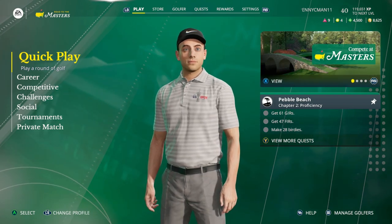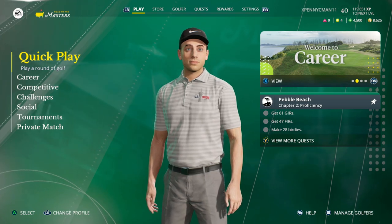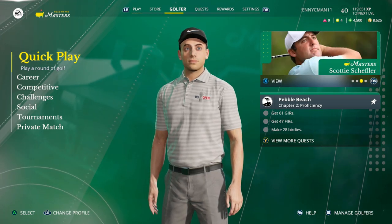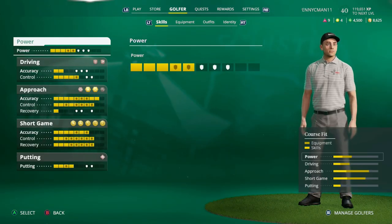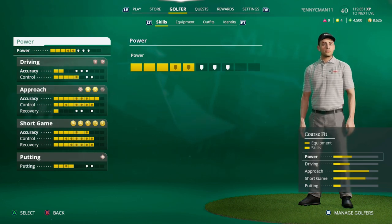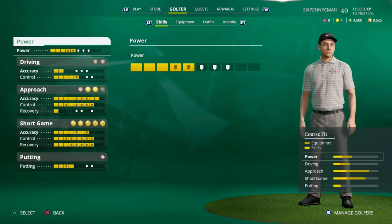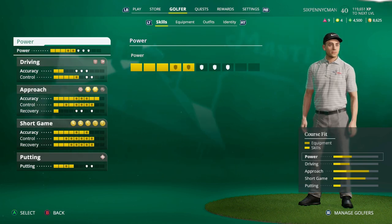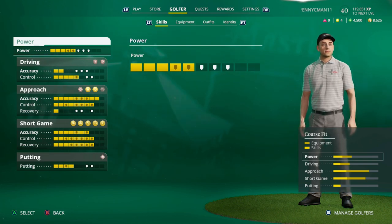To actually upgrade your golfer, when you're on the main menu navigate through the top of the screen with RB or R1 to go into the Golfer tab. This takes you straight to the Skills section where you can upgrade your golfer but also retrain your golfer. I've been receiving a lot of questions about how to respec your character — that means reallocate your skills — and you can do that, but it is very expensive.